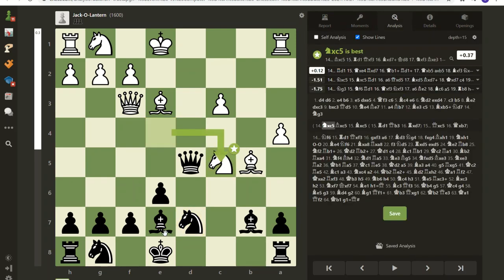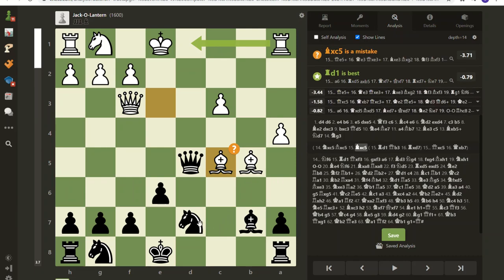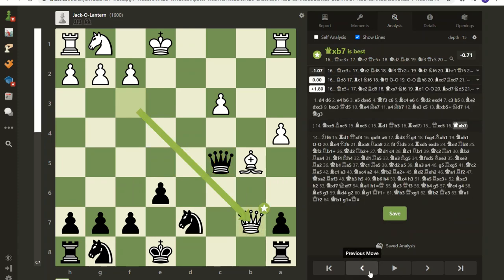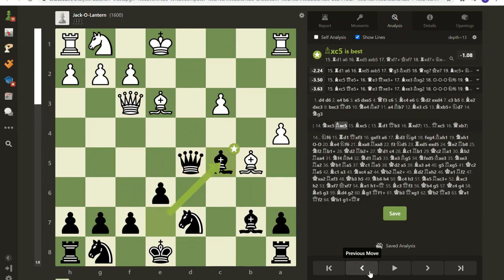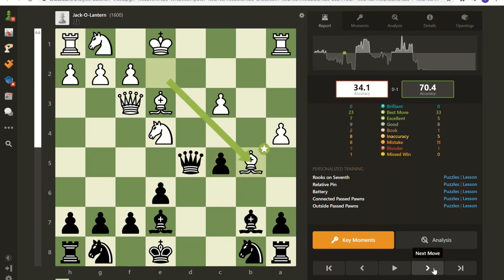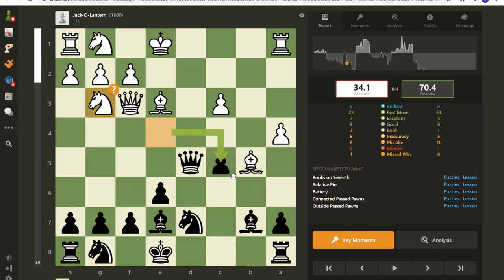If the knight had taken and I took here and here, I'd be down a pawn — and I can't use the knight to recapture because of the pin, so I would have had to use the queen, which would have been a mistake. There were a lot of bad things that would have happened. Getting back to what actually happened: the knight should have taken that pawn to be up a pawn after all the exchanges. I would have been down a pawn but instead I got a little lucky.